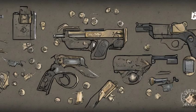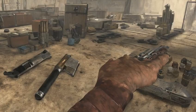Two individual rounds can be found just below the large container fort at Big John's Salvage. One is on a makeshift wooden shelf, and the other is on the ground directly next to it.